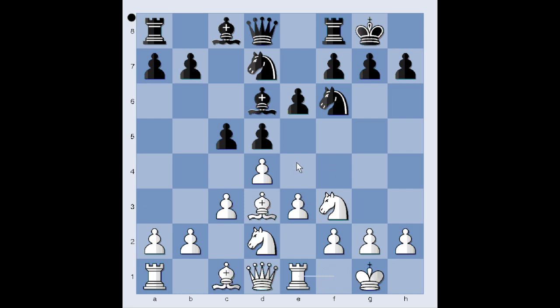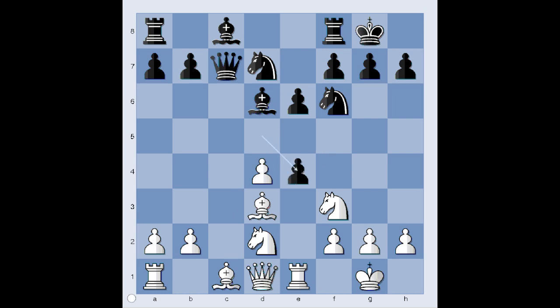Rook to e1, preparing e4. Queen to c7, e4. C takes on d4, c takes on d4, d takes on e4, knight takes on e4.